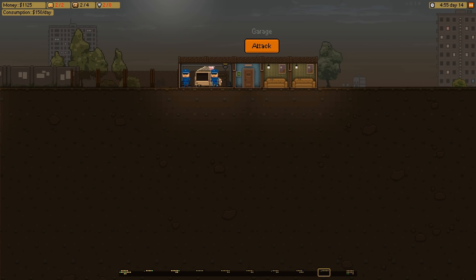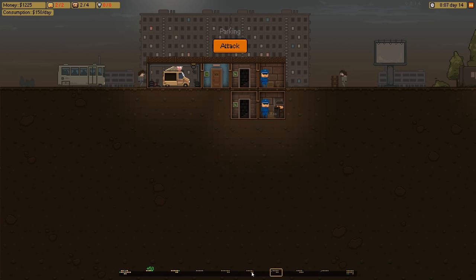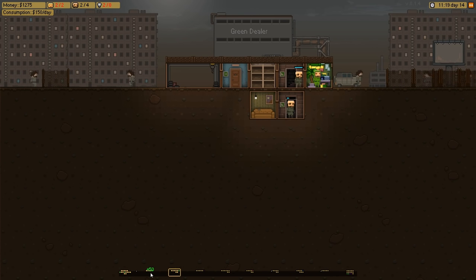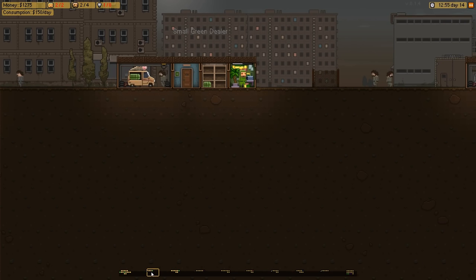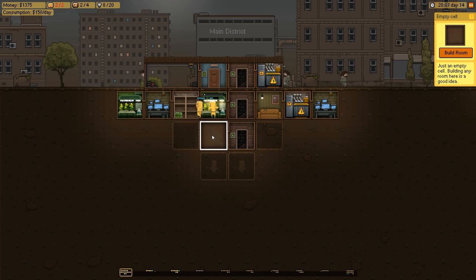It's a difficult balancing act - what do I need to take over the different areas, can I spread myself thin? All the kind of stuff you get in a management sim. You can see that even in this very early version. I've sunk a couple of hours into it already because it's very simple but it's very addictive.